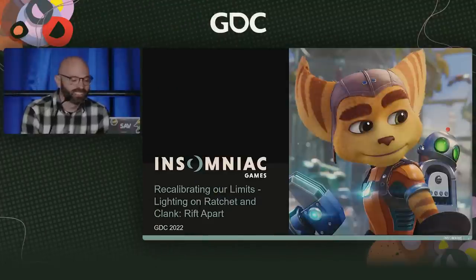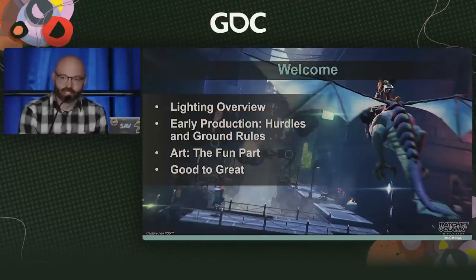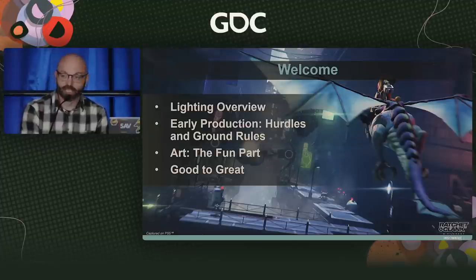Hi, GDC. Thanks for coming out today. We're going to get started on our talk. This is going to be about the lighting of Ratchet and Clank Rift Apart. This is a game very near and dear to our hearts, and we're really excited to share just how it all came together. Today we're going to run through a high-level overview of our artistic process and workflows, as well as talking about our biggest challenges and successes on the project.